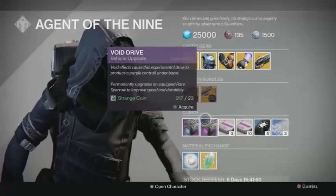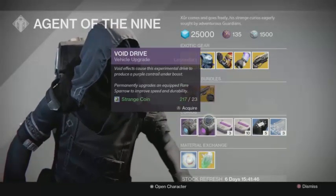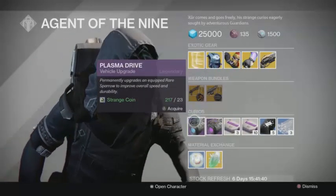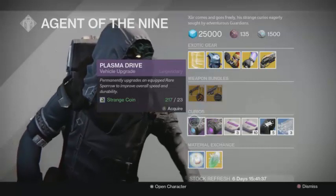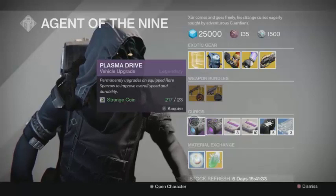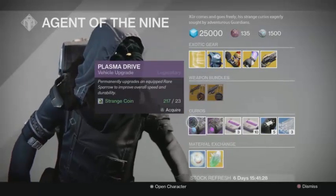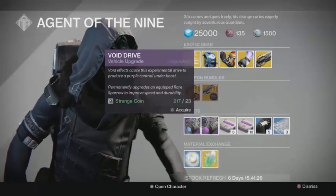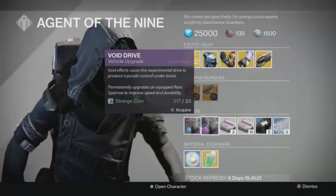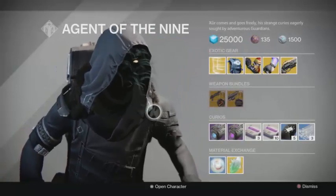There are two vehicle upgrades of the week: the Plasma Drive and the Void Drive. The Void Drive is a rare one to see nowadays. Both are 23 Strange Coins each if you want to use them for aesthetic purposes. You can also upgrade a blue sparrow into a legendary sparrow by equipping it and using one of these on it — it will upgrade and you'll have another sparrow to add to your collection.